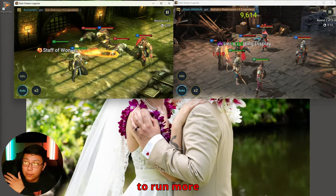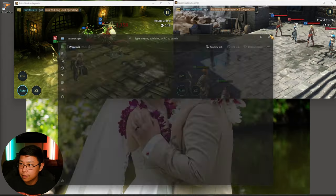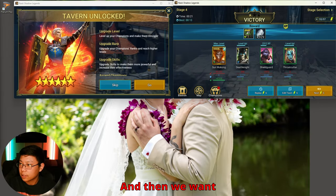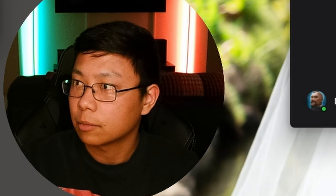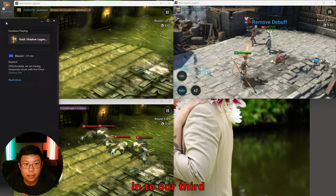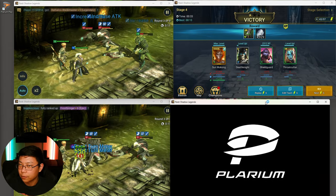If your computer is strong enough, you're going to want to run more accounts. So we go back to Task Manager, right click on Polarium Play, end task, and close that out. Then we open it right back up and log in to our second referral account — click play. We put that back, then log in to our third referral account and click play. The fourth one is up.